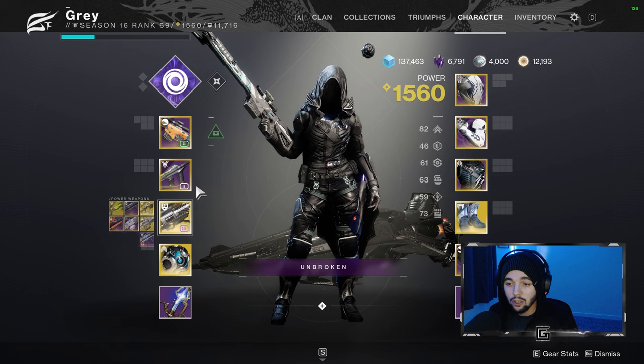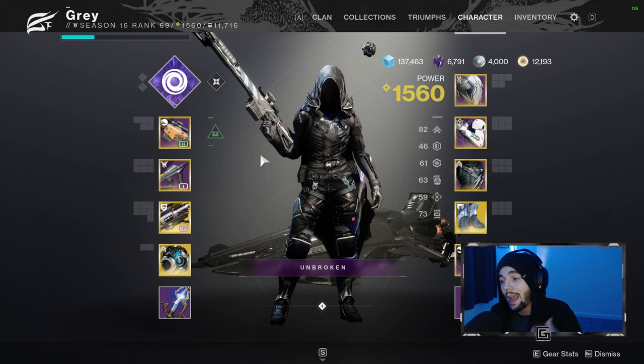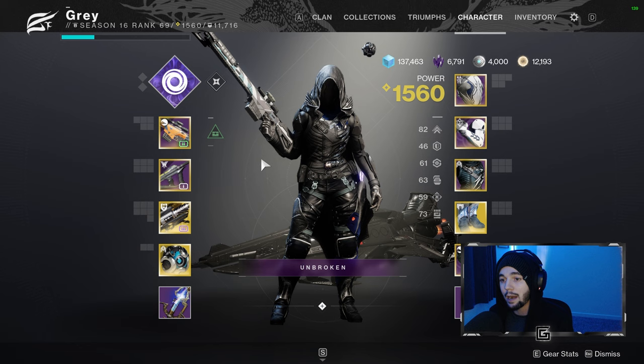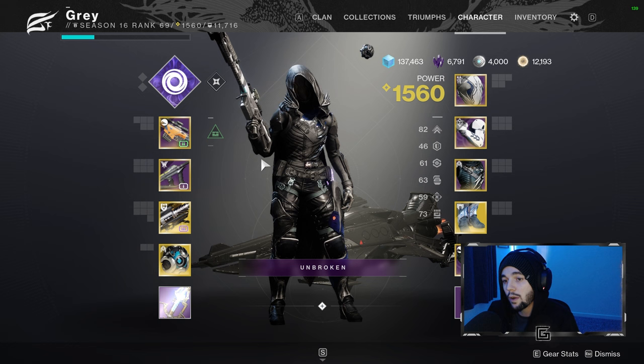These are just some of the weapons I'm planning on having on my character. I recommend taking any blue drops above 1530 and throwing them in the vault right now, because you may get to an encounter where you really need some obscure exotic or weapon. At least you'll have something laying around to infuse up to contest mode levels. That's going to do it for weapons.